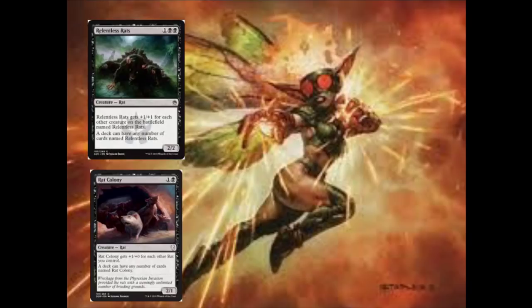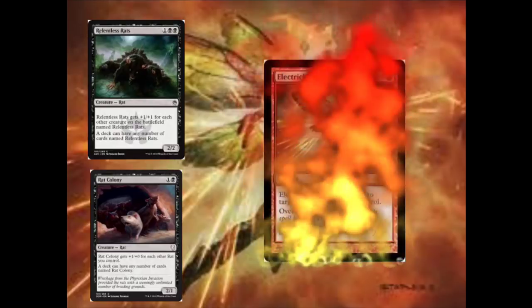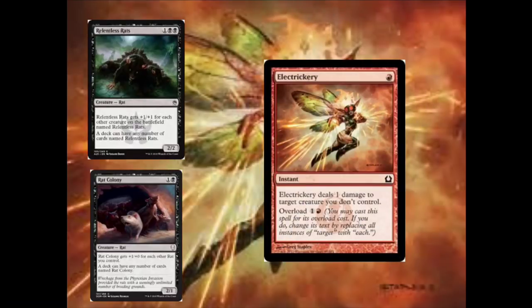In Pauper, there's one problem with Rat Colony, and that's Electrickery, which costs a single red mana and is an instant. Electrickery deals 1 damage to target creature you don't control, or you can overload it for 1 generic and a red, replacing all instances of 'target' with 'each,' so it deals 1 damage to each creature you don't control. This will destroy all your Rat Colonys. Electrickery is quite a popular card in Pauper, especially in red-blue instant decks, so it is one we have to consider — and that is really bad for Rat Colony decks.